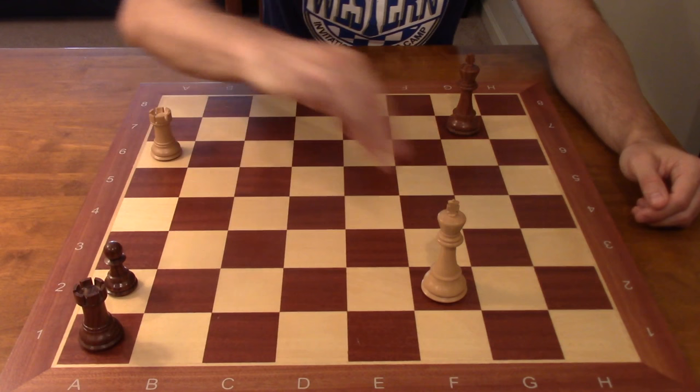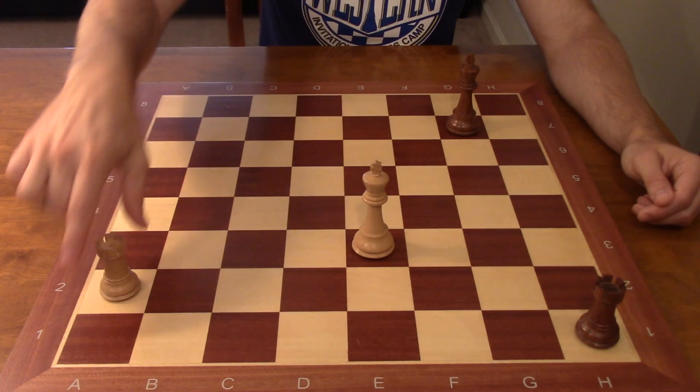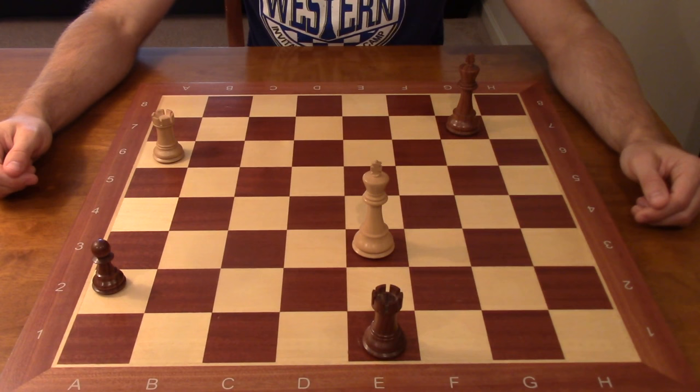White can do that with either the king on h2 or g2. Many other squares are dangerous for white. Let's say we had played King e3 instead — maybe you intended to take a route to get to b2. Well, King e3, Rook h1 doesn't work anymore because Rook takes a2 and there's no skewer, but instead black can play Rook e1 check. White has exposed themselves to a check, and after delivering that check, black has time to promote. Black wins.